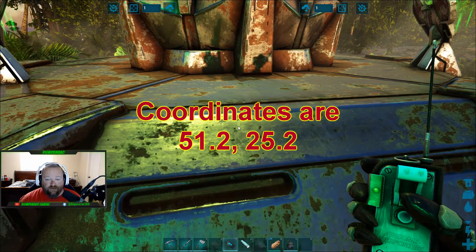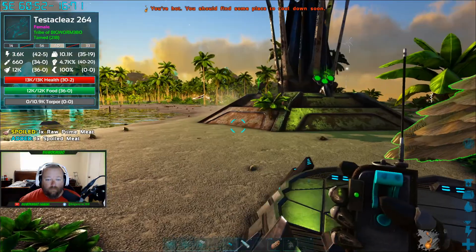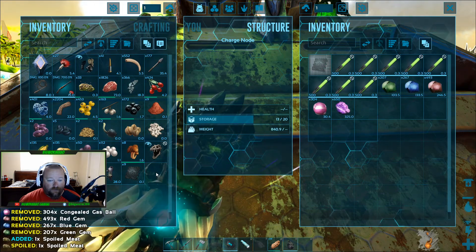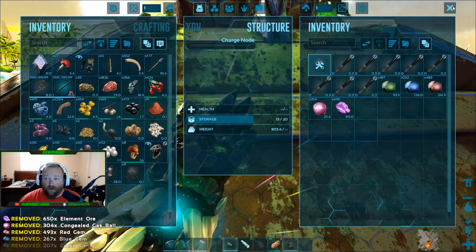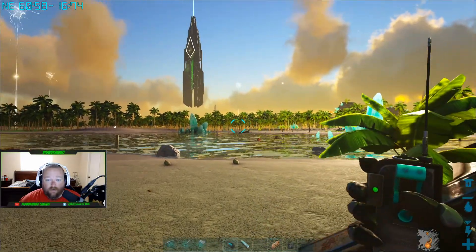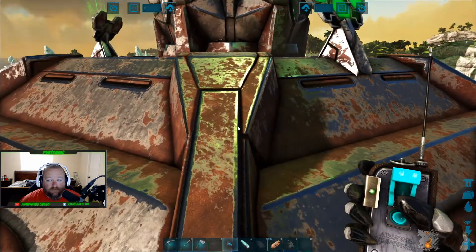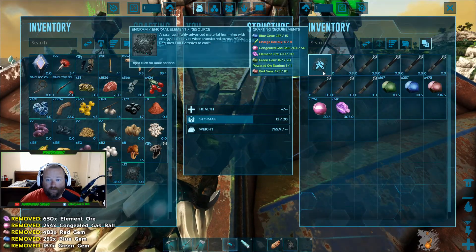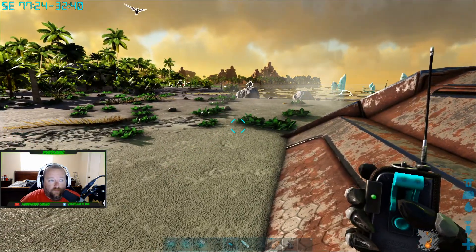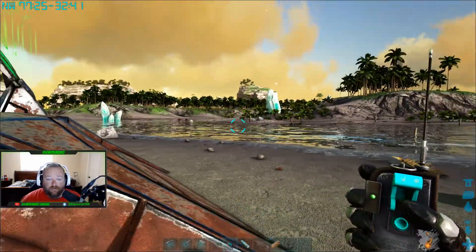Charge node four — it says fully charged, so I'm just going to put everything in and go with it. Charge node five is in the tropical area; coordinates are 60.58 and 16.73. Charge node six, same process — coordinates are 77.24 and 32.40. This one is also in the tropical area, just a little further south.